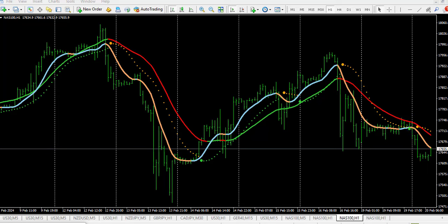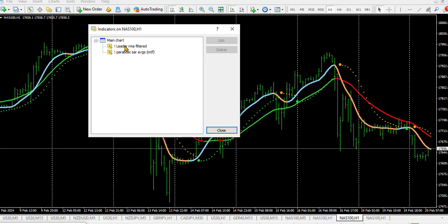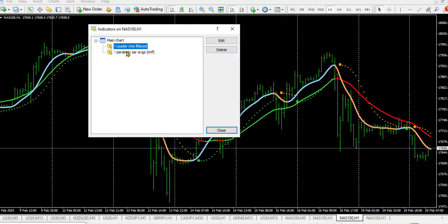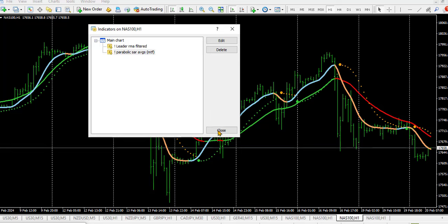Now let me show you the settings for all the indicators I use for this particular strategy. I have the LIDA MIFITA indicator — this is what I use, and these are the colors. The second indicator I use is the Parabolixer indicator, and these are my settings. You can play with any of the values, but this is what I use for this particular strategy. The download links to all the indicators I use are in the video description — make sure you download them.